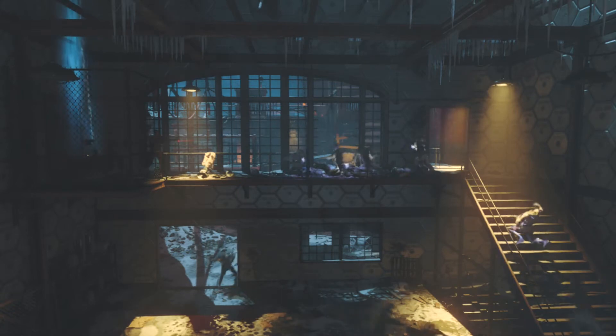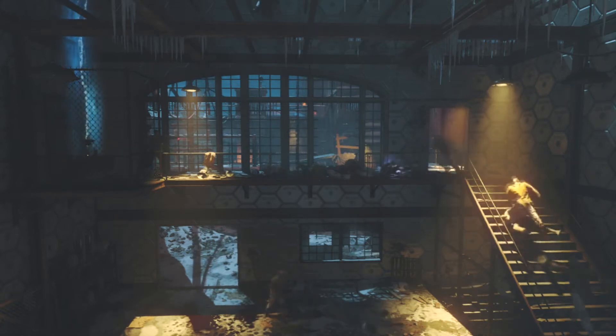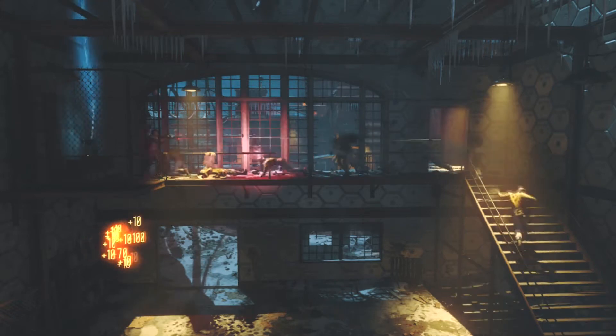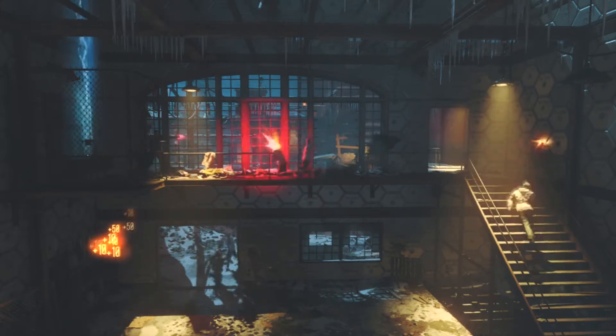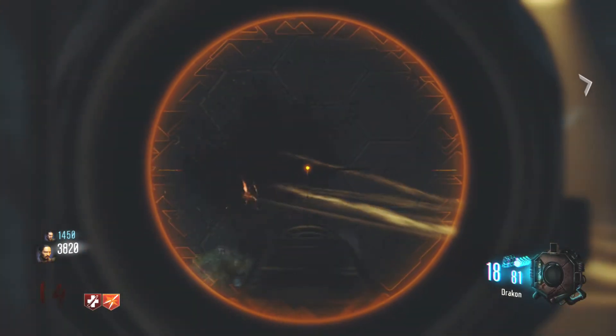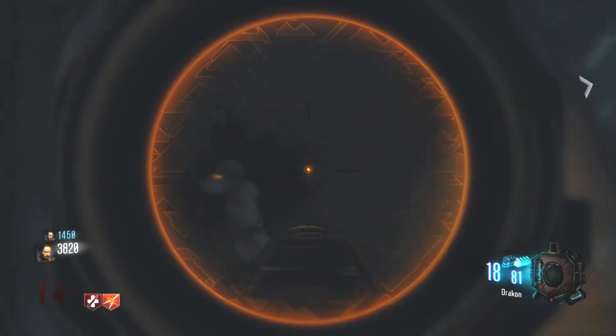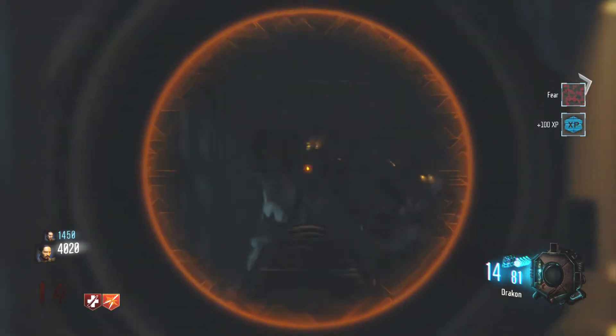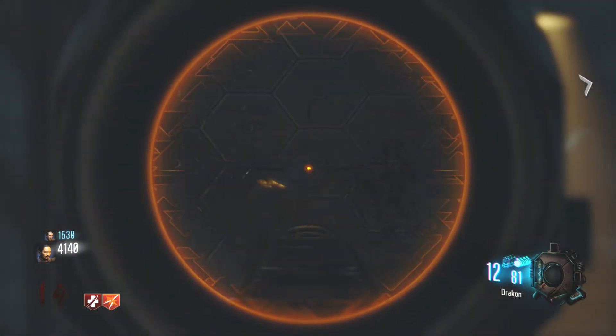What is going on everybody, this is Zolly Clutch here. Today I'm bringing you guys two best guns to camp with on the Catwalk on The Giant in Black Ops 3. You may think I'm gonna say Ray Gun, Wonderwaffe, and all that — no. Today I'm gonna show you guys two guns that you probably did not expect.